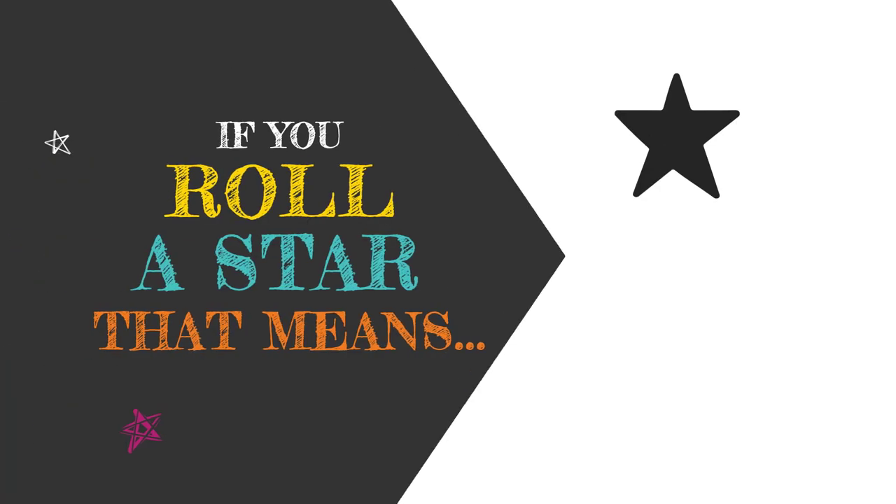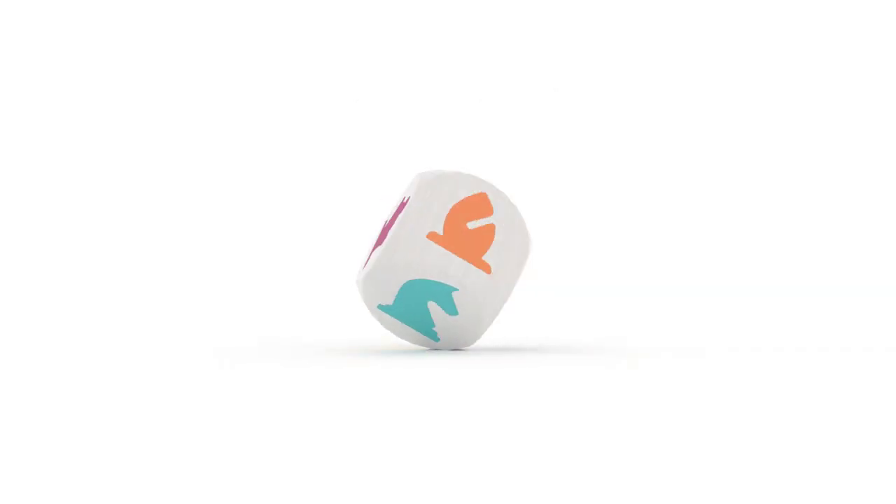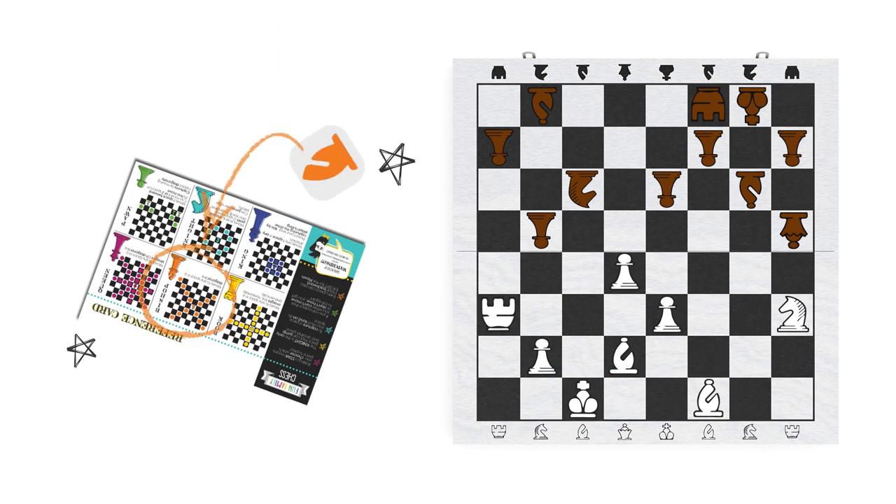Second, if you roll a star, that means you get to choose any one of your pieces to move. So the star gives you a lot of power. You might notice that there's no king symbol on the chess cube, so the only way to move your king is if you choose to do so when you roll a star. And if you have more than one of the piece type you rolled, just choose one of them to move.